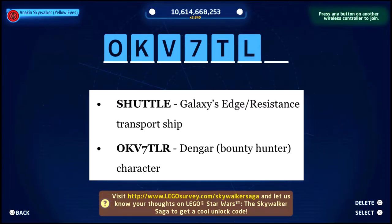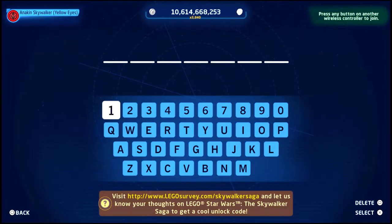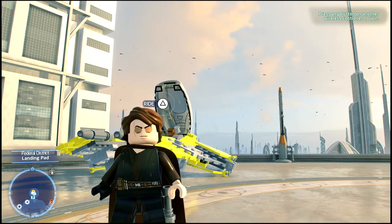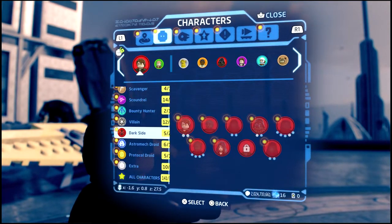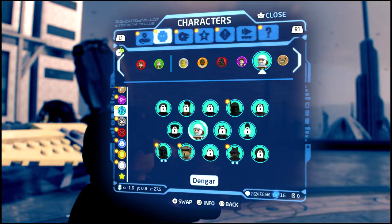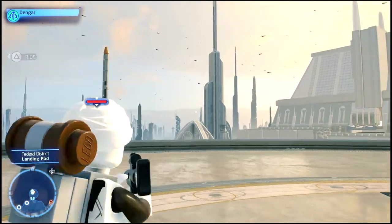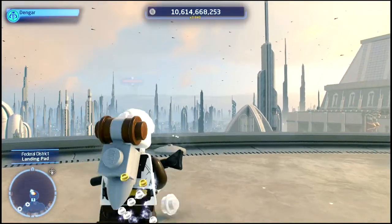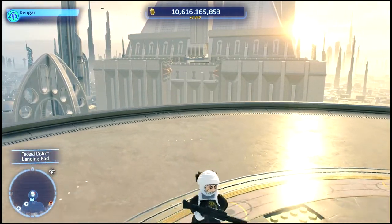Also there's a Mr. Bones one — you won't even need to buy him because there's a cheat code. Denger is now unlocked. We're going to go into where the characters are to find him. Once you get them they pop up right here — Denger's right here. And then the ship, you have to go to Capital Ships to find it.